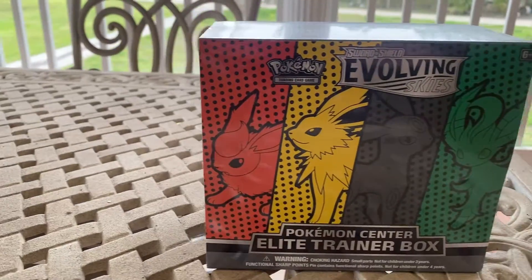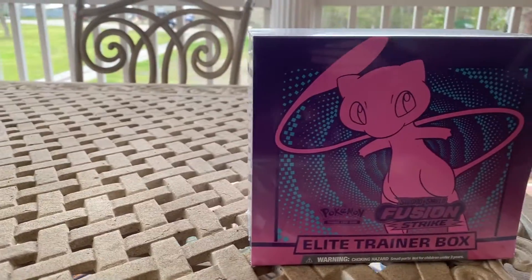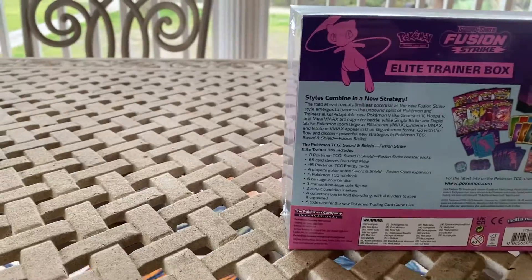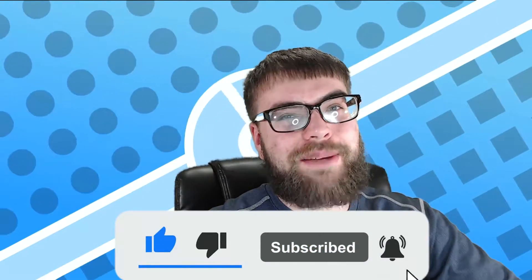What's good you guys? Welcome back to Cream TV. Today we're going to be opening two of the newest Pokemon TCG sets, Evolving Skies and Fusion Strike. We got an ETB of each one and we're going to see which one has the better pull rates. If you're new here, consider hitting that like button, hitting that subscribe button, and ringing the bell because you really don't want to miss out. We do this every single week. And without further ado, let us jump into the ETBs.